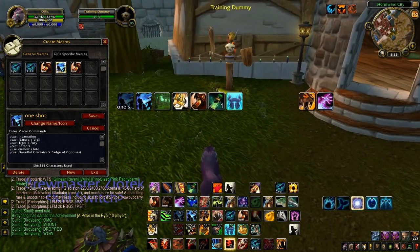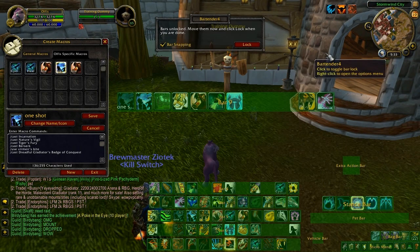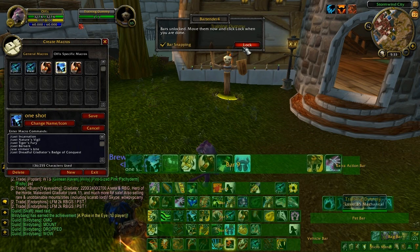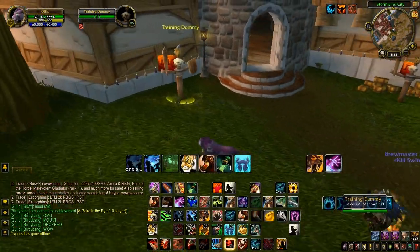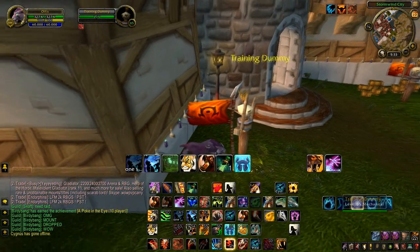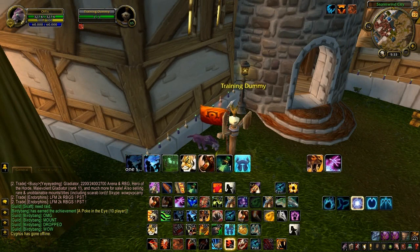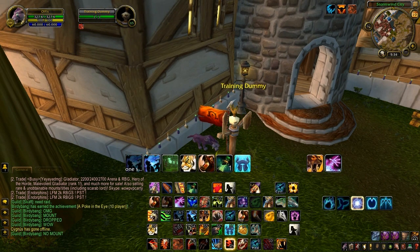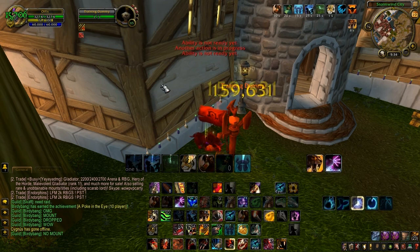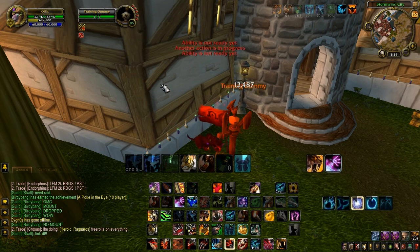I'm going to do a test on screen and show you everything that happens. Let me move this out of the way — alright, let's go in here. Are you ready for the outage? I don't think you are. Let me position this right — hopefully I get some crits, if not I'm going to be embarrassed. Ready, set, go. Alright, and then spam Ravage — 160k, yeah that's pretty good. That's a lot better than my last one-shot macro guide.